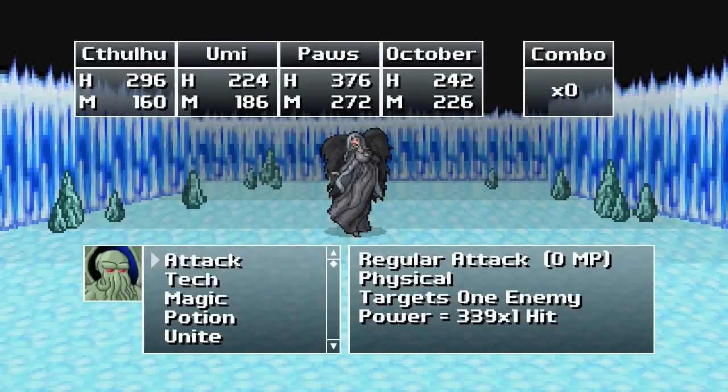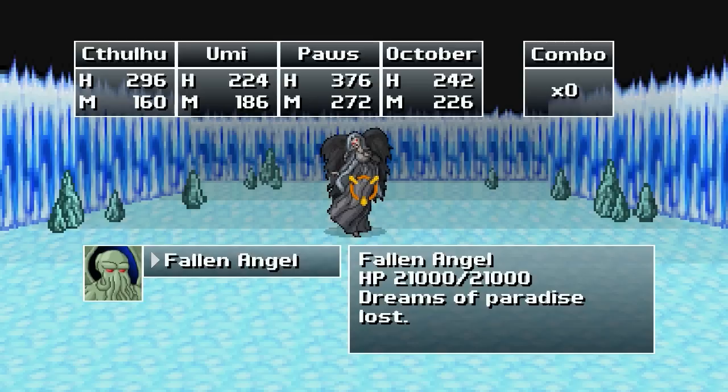Now the thing about this thing — Dreams of Paradise Lost — it acts very differently depending on if it's sane or insane. If it's insane, it does massive amounts of AoE damage. If it's sane, though, it does a lot of healing. So we'll see how this goes.